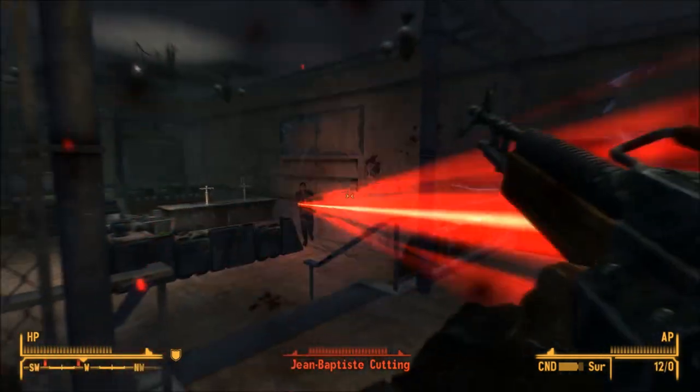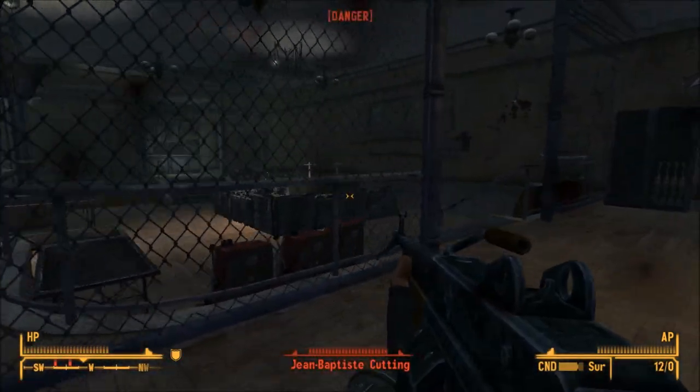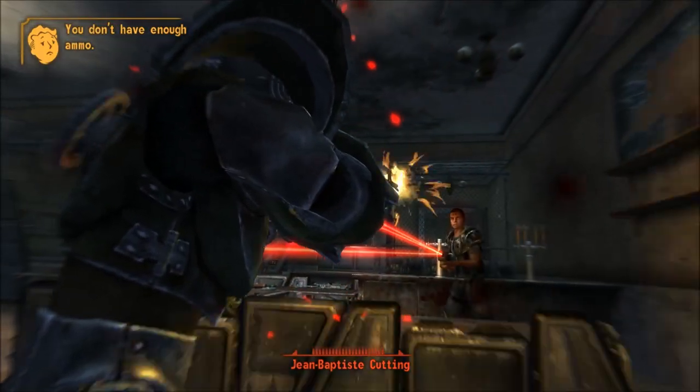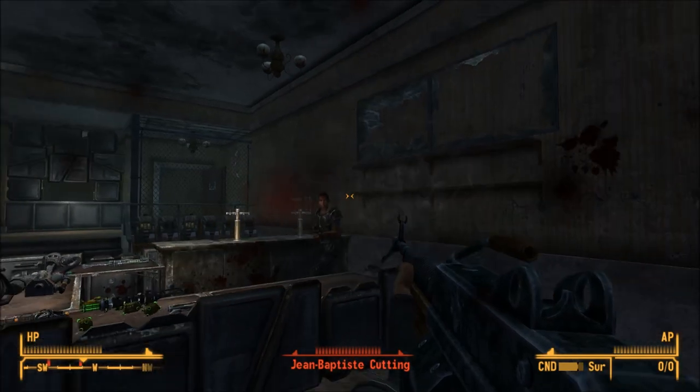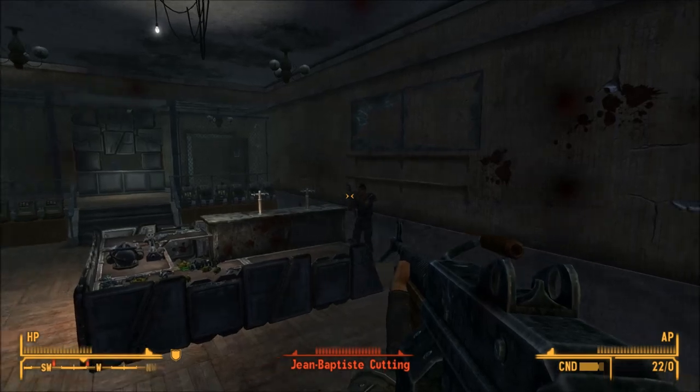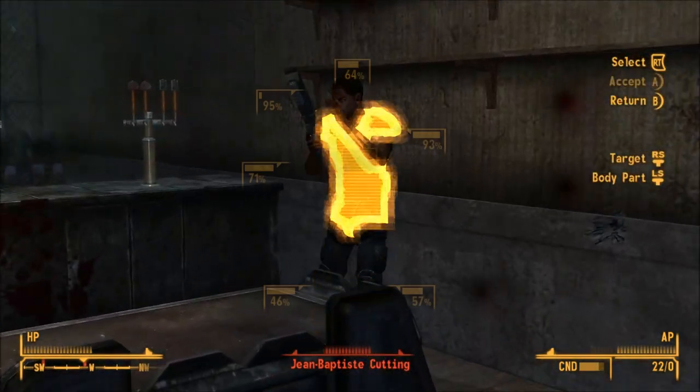Anyway guys, that's gonna pretty much wrap up this video. If you liked this video, please be sure to leave a like, and let me know what weapons you're looking forward to in Fallout 4. The one that didn't make this list was the Fat Man — I wanna nuke some shit. Anyway guys, as always, take care, and I'll see y'all next time.